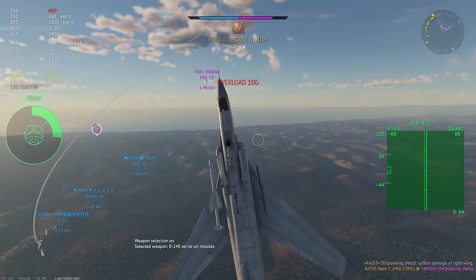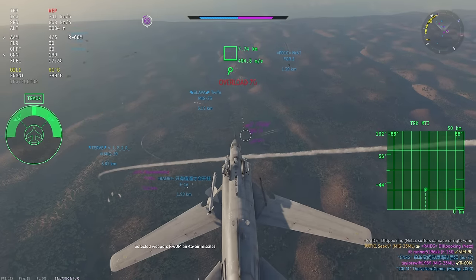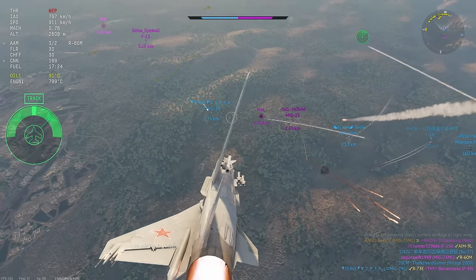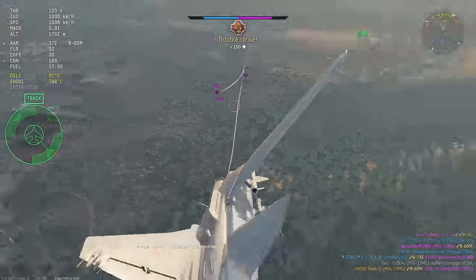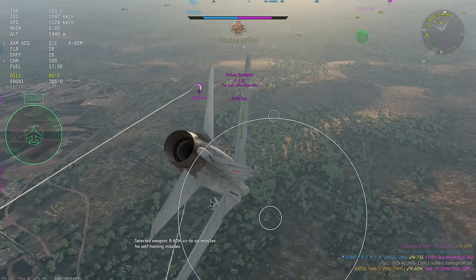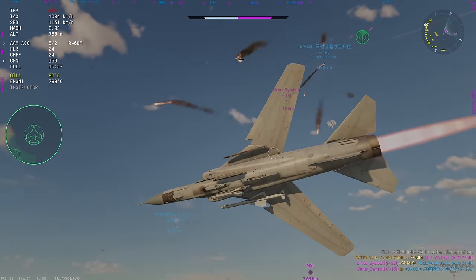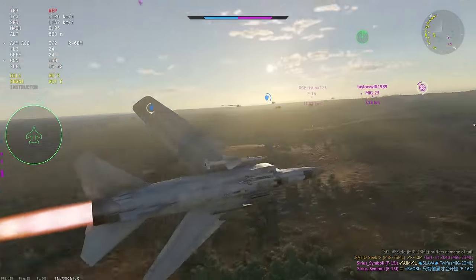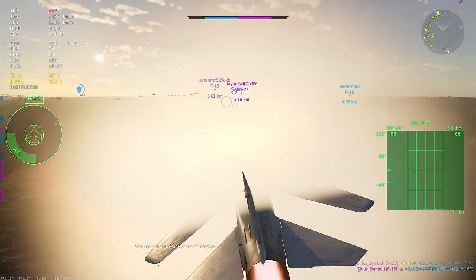If you're defending against AIM-9Ms, yes, they're going to run out pretty quickly, but again, that just comes with the caveat of up-tiers at top tier. The loadout is R-60Ms, R-24Rs, or R-24Ts. You can make interesting combinations of both, but you can only carry two R-24s at any given time. It's not the best loadout, but it is still very serviceable. The R-24s especially are good — at 11.3, it's definitely up there for loadouts and it doesn't get too much better than that.